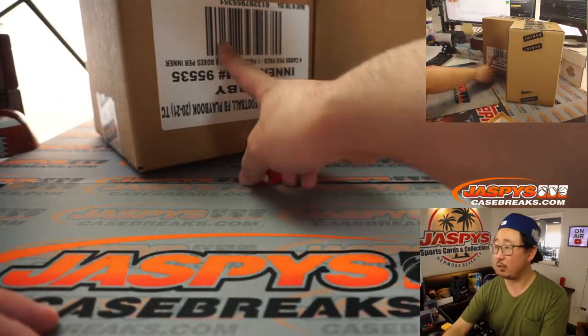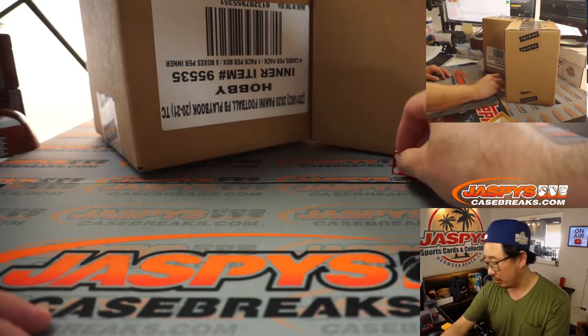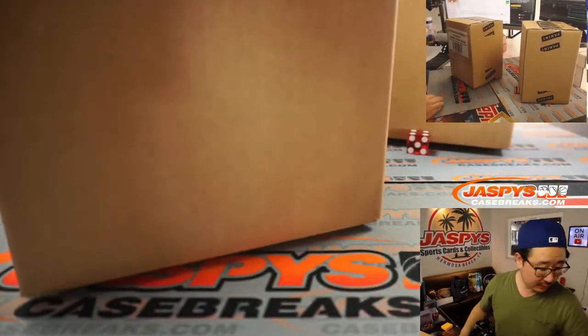Let's roll the die and see which inner case we're going to do. One, two, three for the left side. Four, five, six for the right side. Four. So we'll do that side here. This will save for next time.